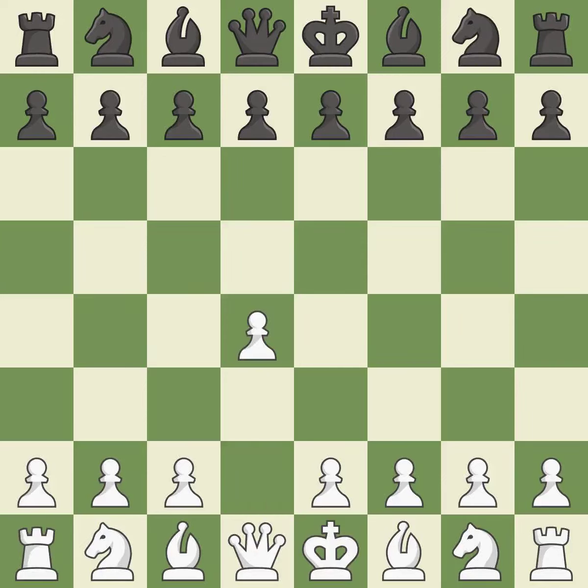Opening with the Queen's Pawn, the Indian game begins by controlling the important e4 square with the knight rather than a pawn. By taking control of the crucial d5 square and creating a space for the knight to move to c3 without obstructing the c-pawn, the move c4 helps to create a strong center.